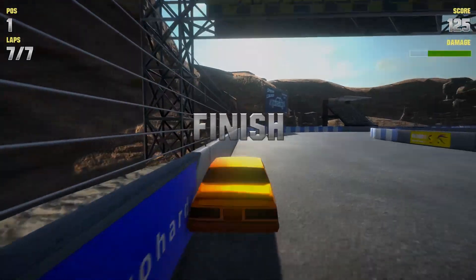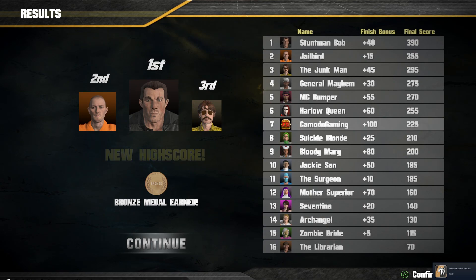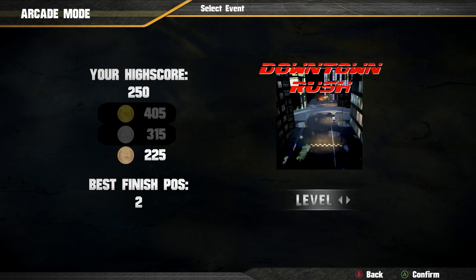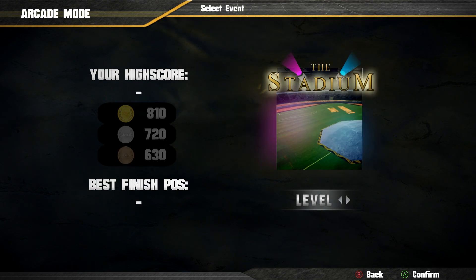So we finally have a first place finish. One last thing we're gonna do - we're going to the stadium. One thing I figured out about the scoring system: it really almost doesn't matter that much about what place you finish. You do get points for your finishing order, but you also need to get points for smashing into cars. Because I think even on the win back there, I still only got a bronze medal. So you definitely have to run into a bunch of cars.